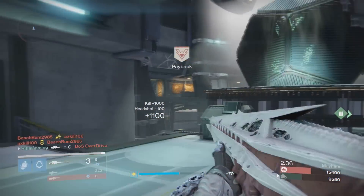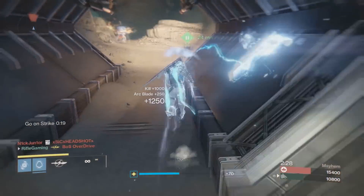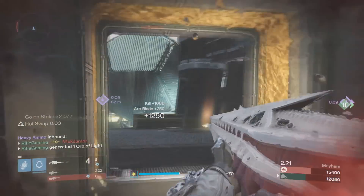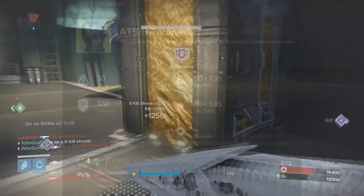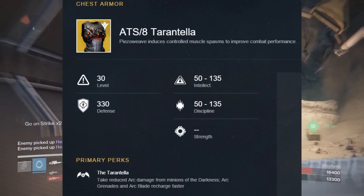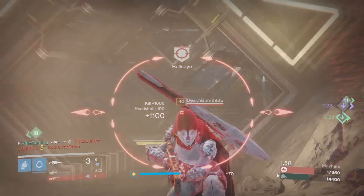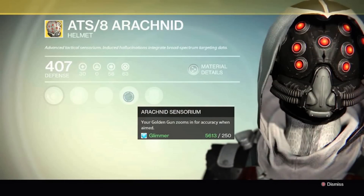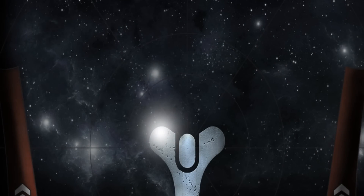I also can't forget about the ATS/8 Arachnid — very similar name to the Tarantella, sharing the ATS/8 manufacturer. Don't be put off just because it has ATS/8 in the name and both deal with spiders. The ATS/8 Arachnid basically made your Golden Gun zoom in a lot more, so your Golden Gun essentially becomes a sniper rifle. Sounds awesome, but in my personal opinion I wasn't a big fan of that helmet.